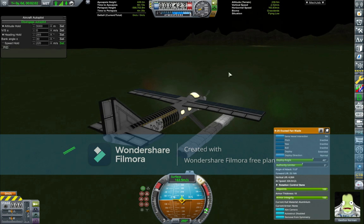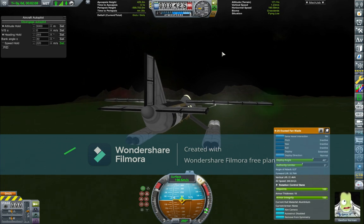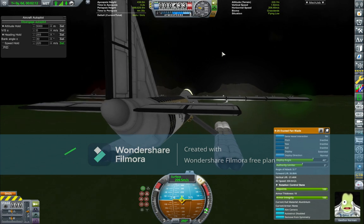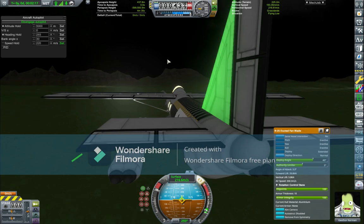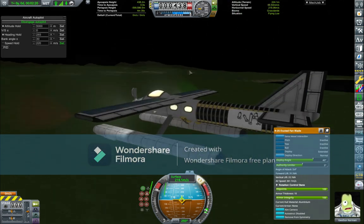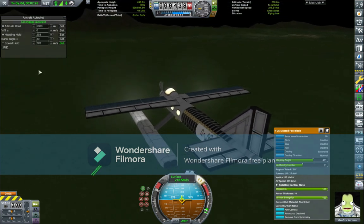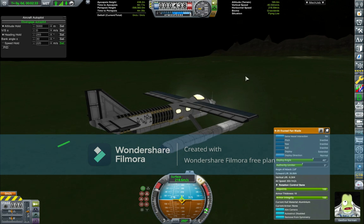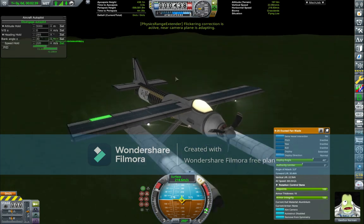For fourth gear - the final gear - you gotta time these gear switches. You can't just go from gear two to gear four, you gotta go gear two, gear three, gear four. You need to be at certain speeds for these to work efficiently, or at least that's what I think. I'm getting like 218 meters per second with those little wind marks showing.